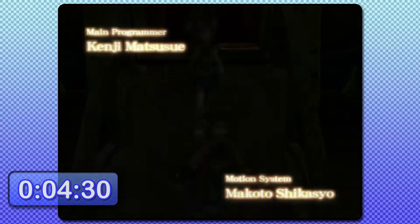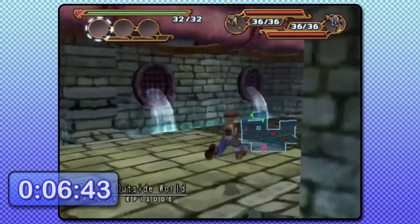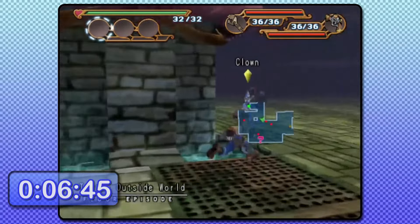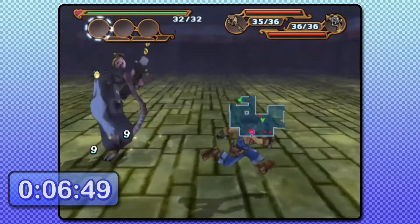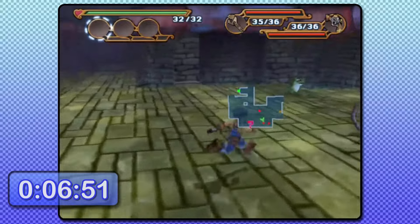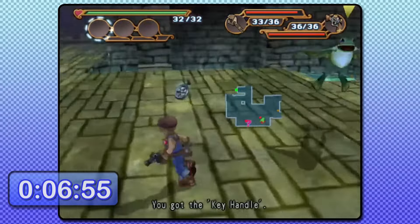For those of you who've never played Dark Cloud 2 before, dungeons in this game are all randomly generated. Every time you enter a floor, the layout changes, and the RNG is extremely volatile — it changes every frame outside of menus, so any form of RNG manipulation is borderline if not outright impossible.